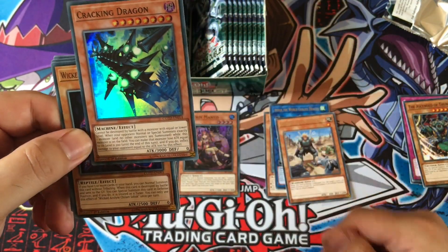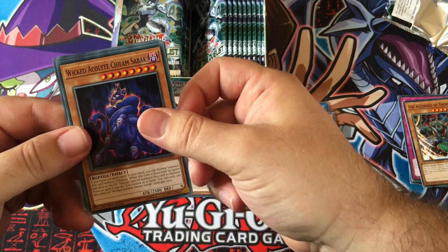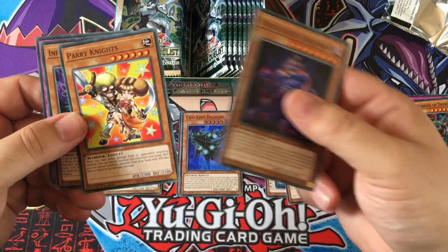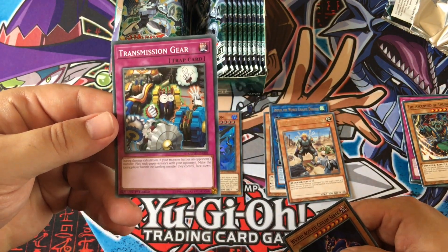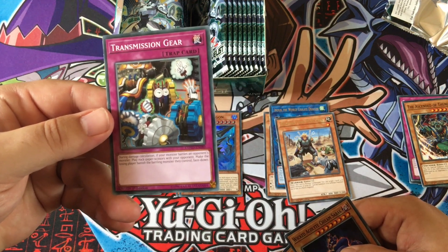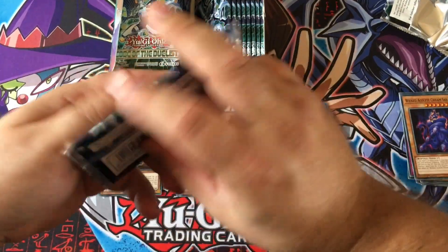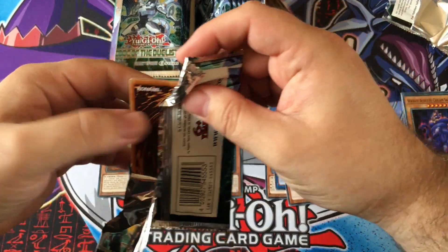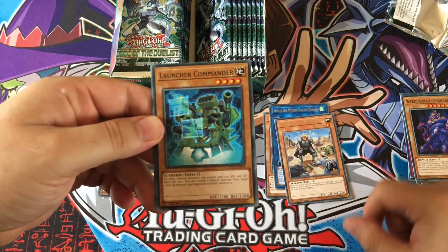That's pretty cool — that's the villain's card in the anime series. That's meant to be the other short print as well — both of them in the same pack, not bad. You play rock paper scissors and the losing player vanishes their battling monster face down. So far, three packs, no Trickstars.